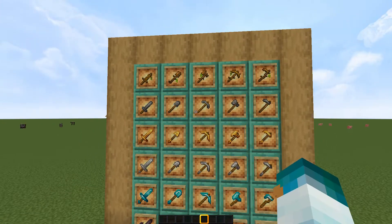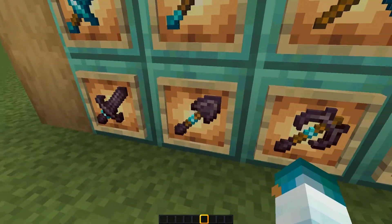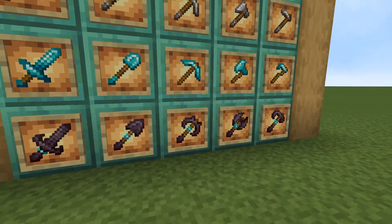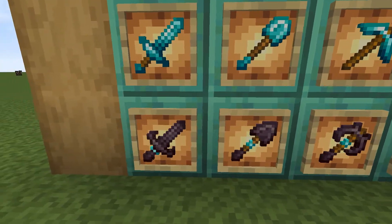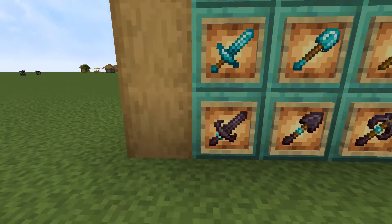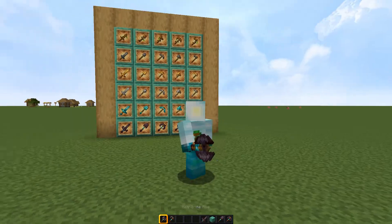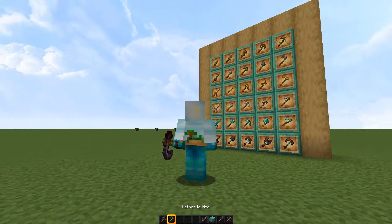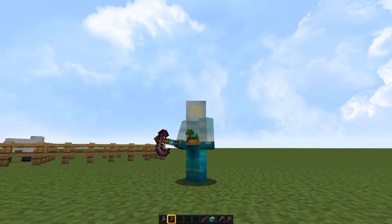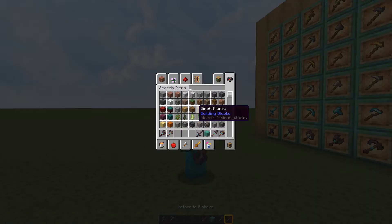I can't really say much about the tools except that we have finally added the 1.16 netherite tools, which is personally one of my favorites. We went for a demonic theme which is actually working pretty well. The netherite axe literally looks like a battle axe, so it would be cool to fight mobs with. The netherite hoe even looks like a scythe, I think it's called. We have the netherite sword obviously, and then a shovel and a pickaxe.